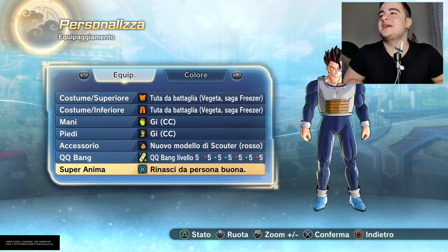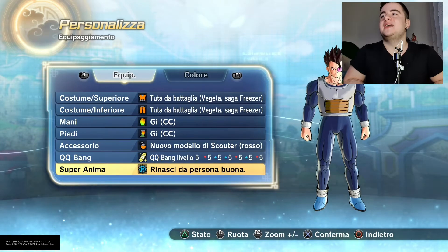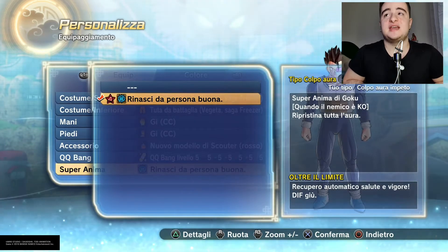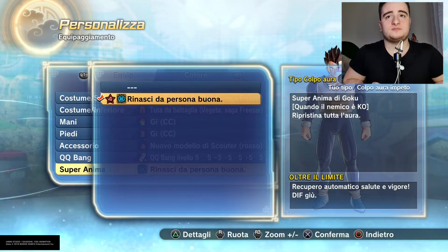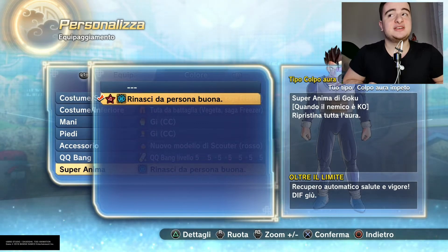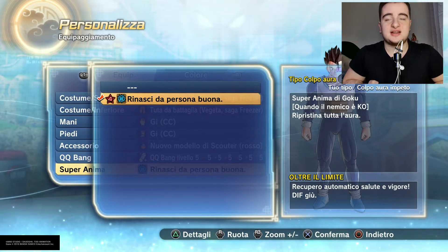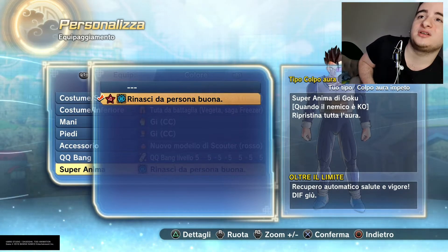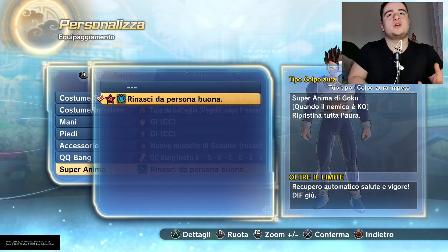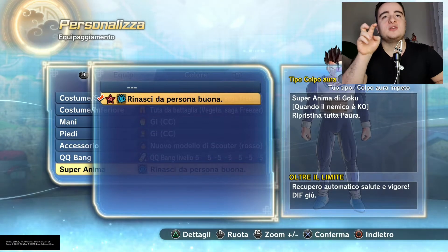You have to complete the equipment slot with the aura item — I don't know its English name, but it's the Super Soul of Goku when he killed Boo. I think in English it's called something like 'Reborn as a Good Person.' I'm not sure of the English name, but I can tell you what it does.